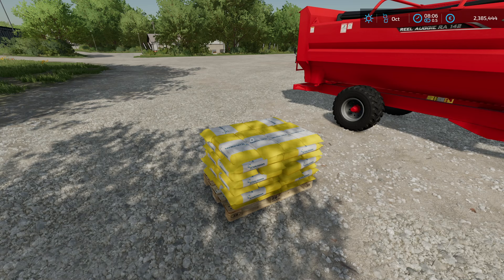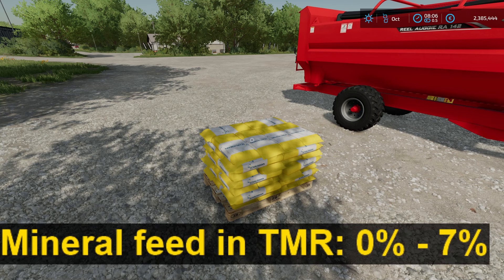In Farm Sim we have just one kind of mineral feed. You don't need it — you can do TMR without any mineral feed, and that's the zero percent. The maximum in the TMR should be seven percent. If you have more in your mixture, it's no longer Total Mixed Ration; it becomes a forage food which the cows won't eat.